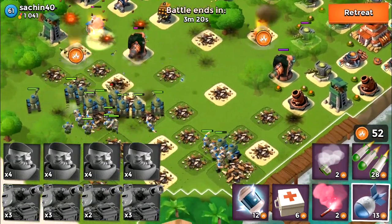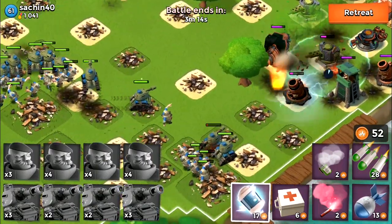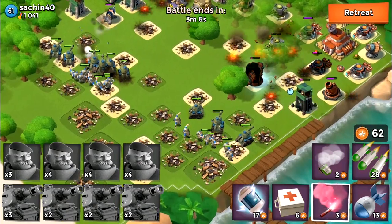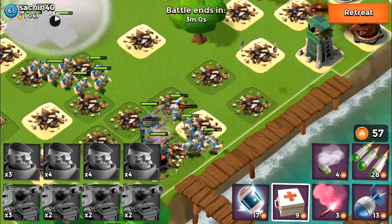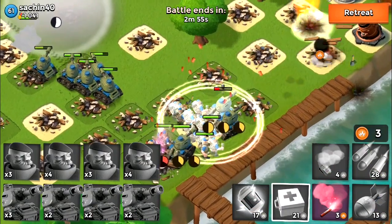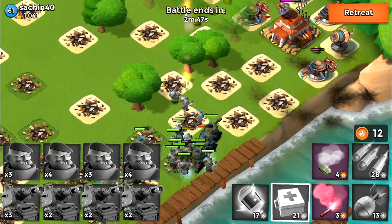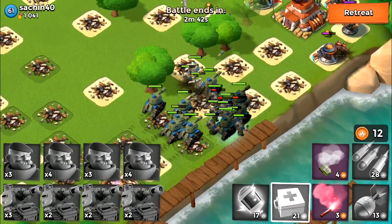I'm basically just clearing the whole base right now. This guy cannot stop the grenadiers, and the base cannot stop the tanks either. They basically split into two teams here, and it's also really important that you relocate the troops, because when they're spreading out too much you're going to be losing damage and they're going to be eating your tanks and grenadiers one by one. So make sure you keep an eye on your army, because splitting up this combo is a really devastating result if you do not pay attention.